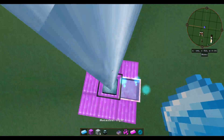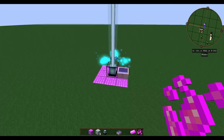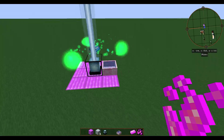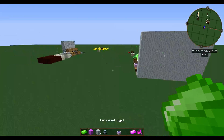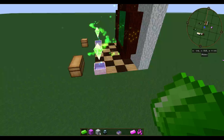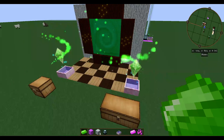So — Diamond, Steel, and Pearl. Once you have those three items together, it'll drain Mana from the pool and create Terrasteel. It takes half a pool of Mana to make one Terrasteel Ingot, so you're going to want really good Mana generation if you want a lot of this stuff.